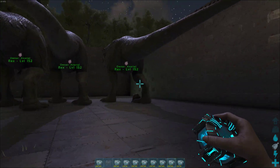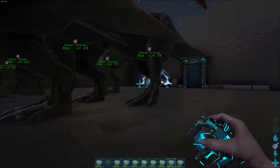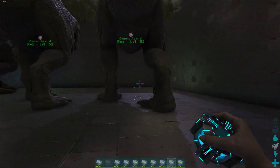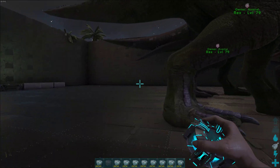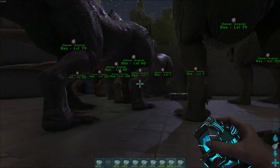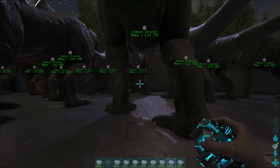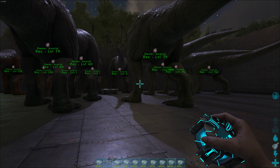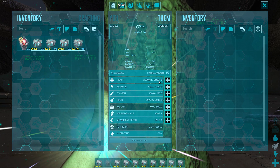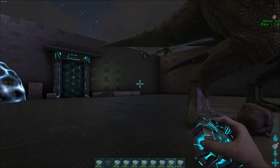That's a quick overview — if anyone has questions about mutating or breeding in general, feel free to ask in the comments. I've bred Rexes on official since they first released and managed to get a complete breed on them. I'll be doing regular Rexes when ASA releases on official. I'll leave a video at the end of me taking on that Alpha Broodmother with the 20,000 HP Rexes for anyone who wants to see it. See y'all in the next one.